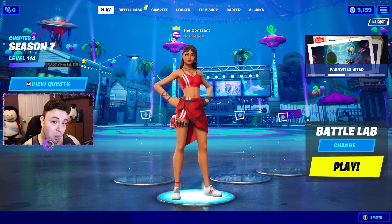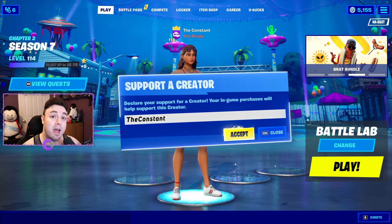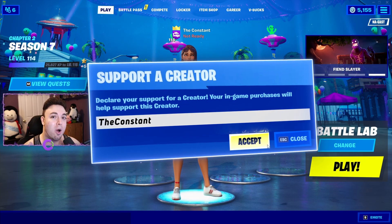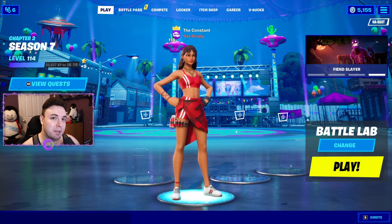If you would like to support me in an even bigger way, you guys can use code THECONSTANT, all one word, in the Fortnite item shop. Big thank you to everyone using my code — you guys are all awesome. Now, without further ado, let's jump in game and I'll show you guys where to place these missing person signs in Weeping Woods and Misty Meadows.